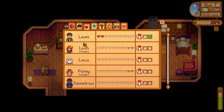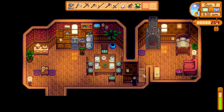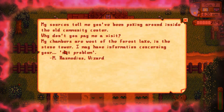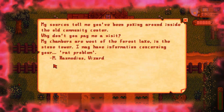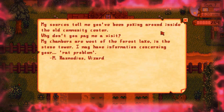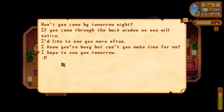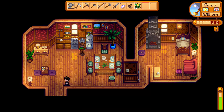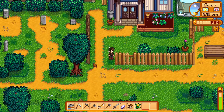What's our friendship looking like? Two! We're looking good. I want to check inside here. Won't you come by tomorrow night? If you come through the back window, no one will notice. I'd like to see you more often. I hope to see you tomorrow — from M. I may have information concerning your rat problem — from M, Rasmudeus Wizard. Is that from the wizard guy? What if he's flirting with Louis? Or what if Louis is up to something evil? Sounds spooky to me.